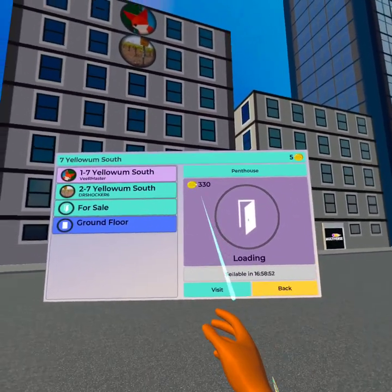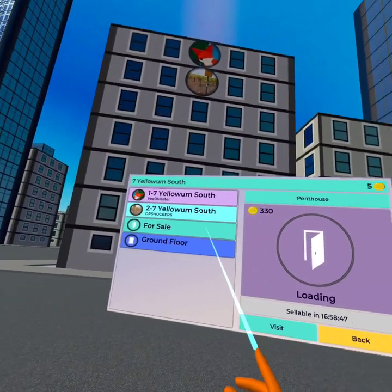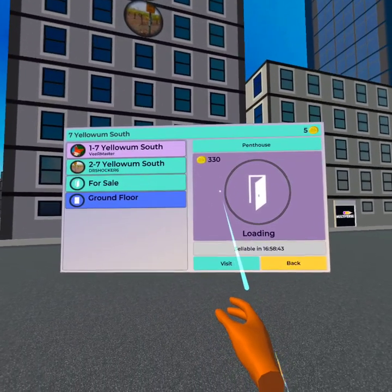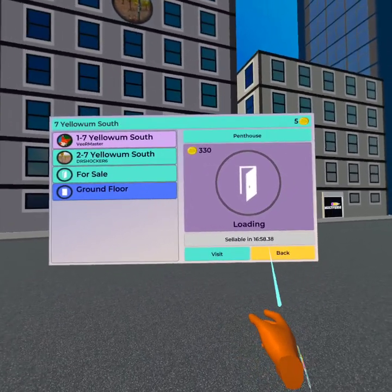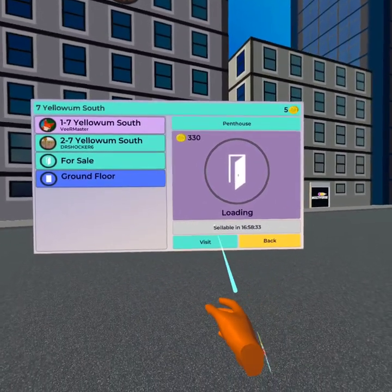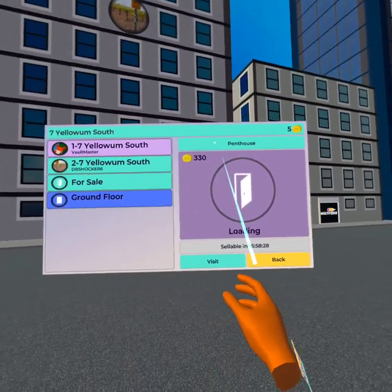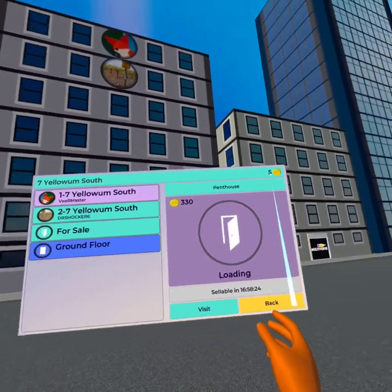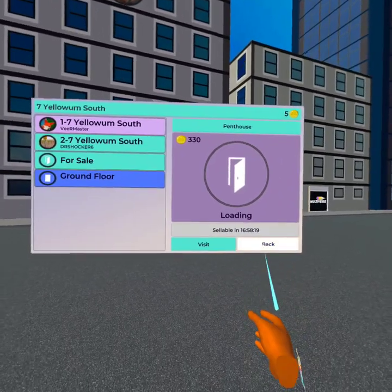I purchased this property for 185 tokens. Because somebody purchased something underneath me, mine's now worth 330 tokens. But I haven't had it long enough to sell it — I can't sell it for 17 more hours because I haven't had it for a full 24 hours. I think it was either 24 or 36 hours that they require you to have it. So I can't buy any more properties right now because I have no more tokens.